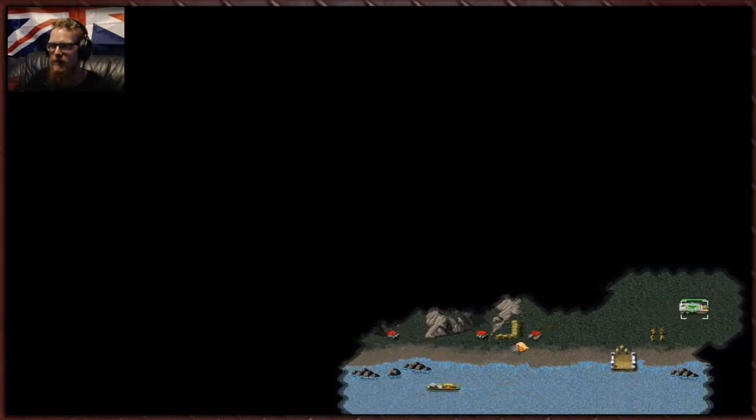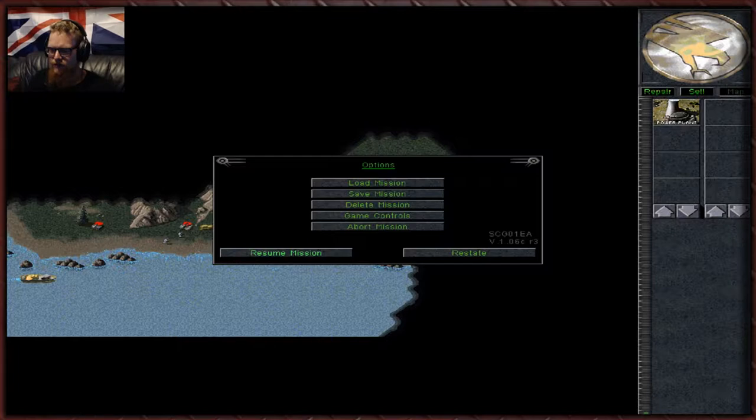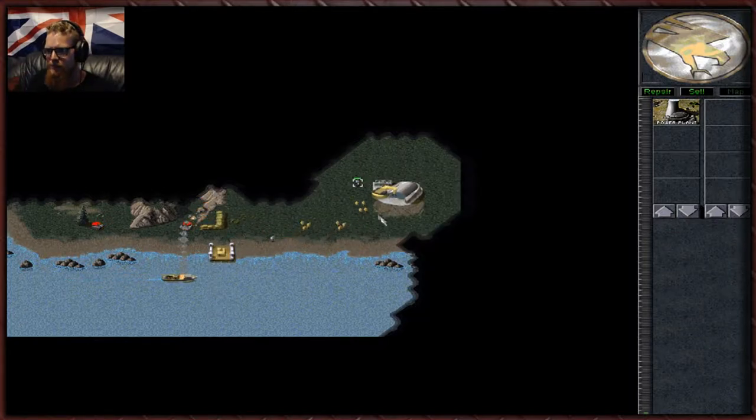This is our mobile construction yard. We need this to produce all of our buildings — if it dies, you die. As you can see, we do get graphical glitches around the screen because we're forcing the game to run at a higher resolution. This game was obviously never designed for a PC like this. A quick push of the escape key gets rid of it. The resolution is actually bigger than the entire map, but that changes after about level three.